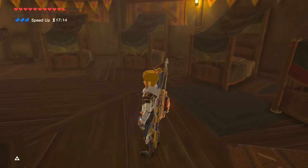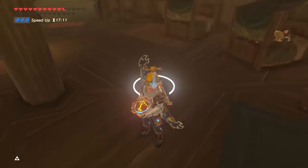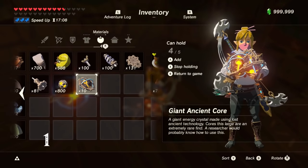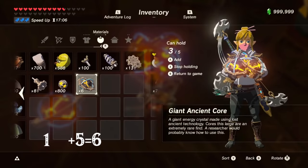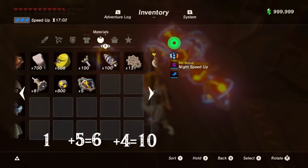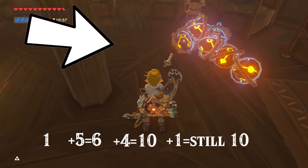This glitch will work fine if you just want 15 of a material. If you want more than that, you're going to have a problem. If Link drops 10 items, they will all be on the ground, but when Link drops an 11th item, the first item will disappear. So you can never have more than 10 items dropped unless you do the floating item glitch.